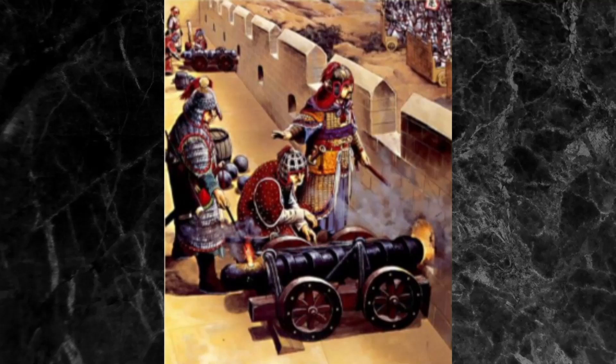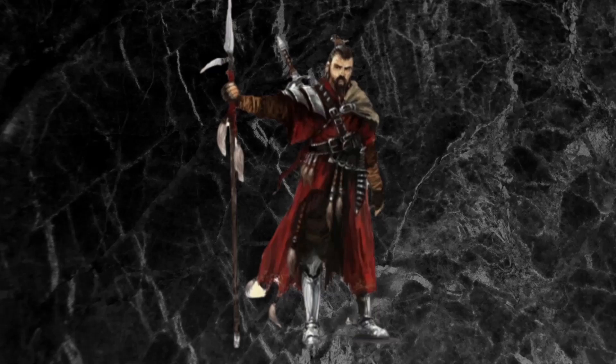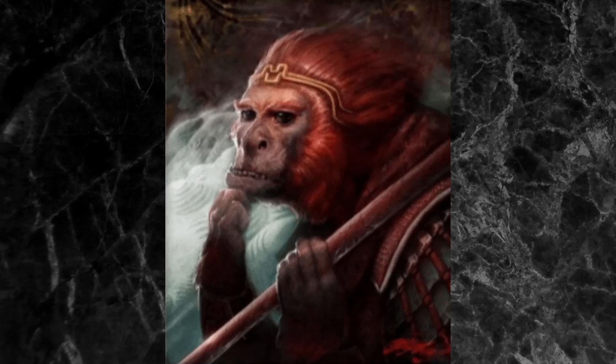Iniziamo adesso a vedere le unità più particolari del Katai, dagli Uomini delle Colline, un'unità interessante, reclutabile nelle imboscate, con un valore di armatura non molto alto, sufficientemente veloce e con un discreto morale, tale da evitare che l'unità vada in fuga precipitosamente. Passiamo poi ai Monkey Warriors, armati di cerbottana e abili anch'essi nelle imboscate, infliggeranno danni extra da veleno e hanno abilità di tiro in movimento. Esauriti i colpi, potranno flancare le unità nemiche, ma il corpo a corpo non sarà il loro pane quotidiano. Un'unità bella a vedersi, ma non sappiamo quanto veramente efficace e utile.